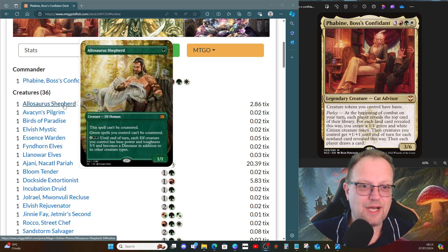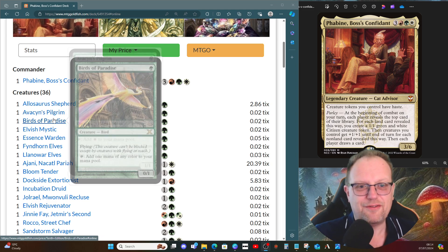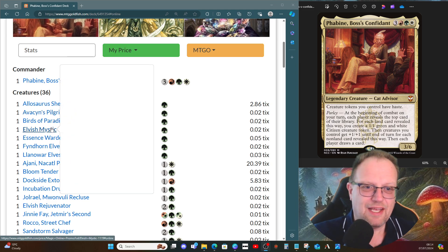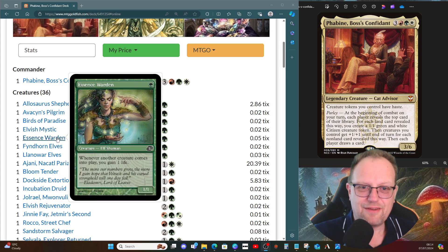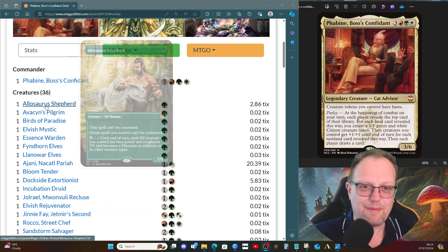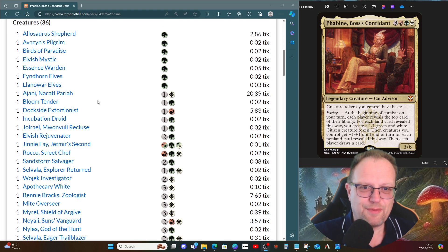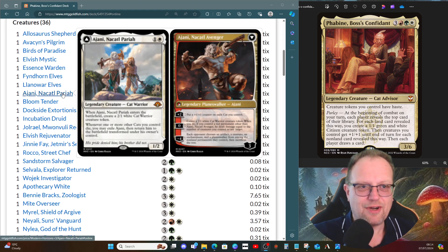For four and two green, until end of turn each elf you control becomes a 5/5 dinosaur — sometimes relevant, not that often. Ramp: Elvish Pioneer for a little bit of white ramp, Birds of Paradise for all the colors, Elvish Mystic for green ramp, Essence Warden for life gain, Ordeal of the Land and Wild Elves for more ramp. We should be ramping quite hard with this deck with a bit of luck.